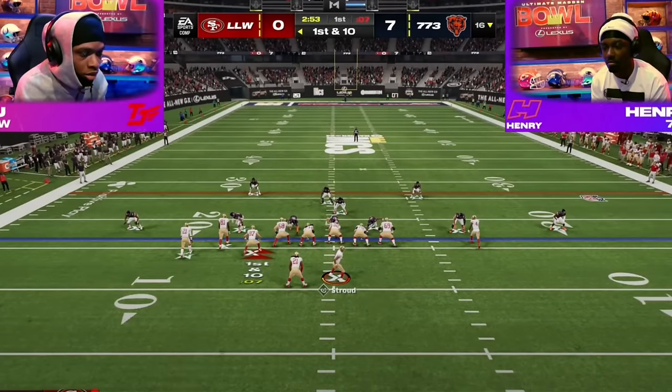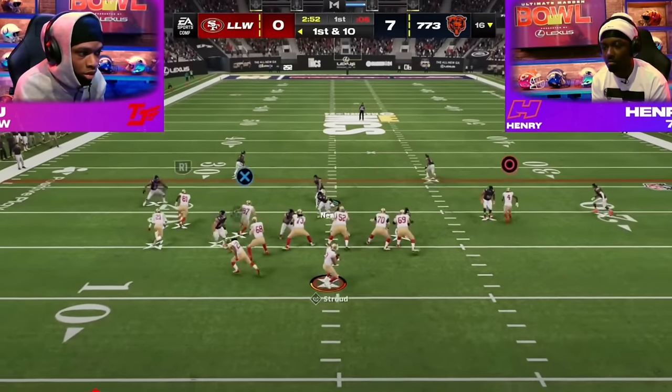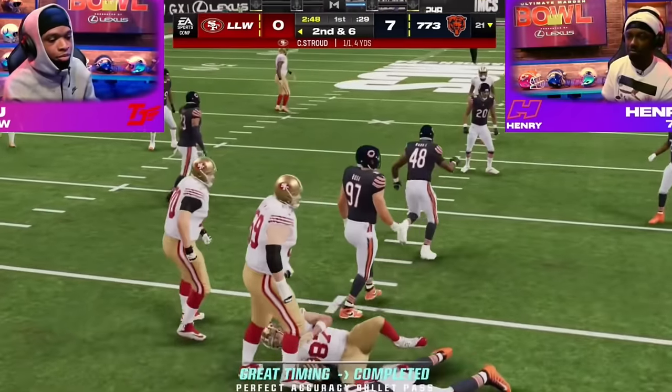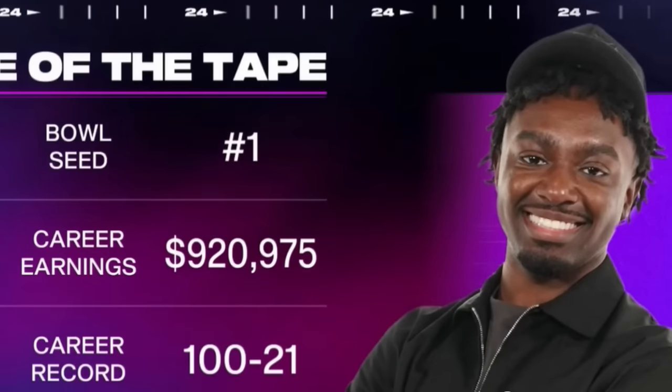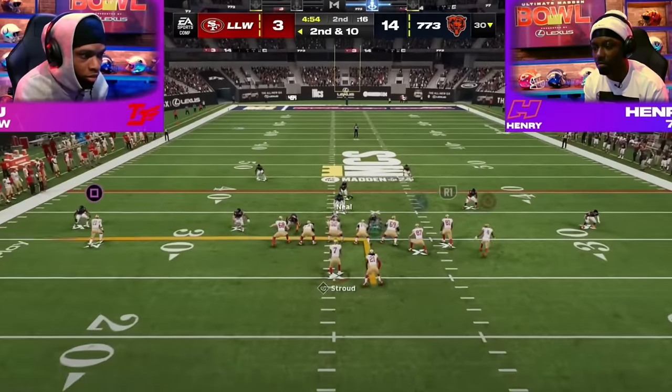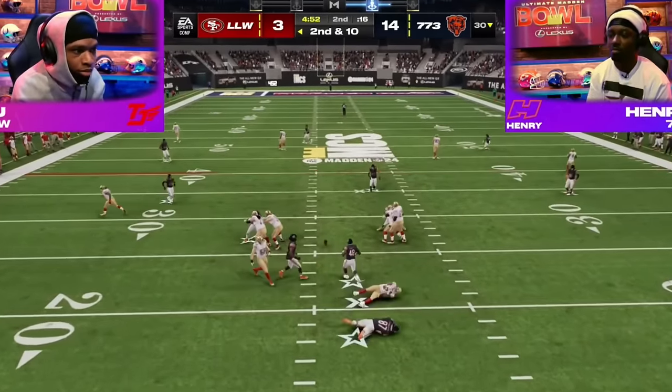And predictably, that's what everyone was using once again in the Madden Championship Series this past weekend during the Pro Bowl, except for one guy — Henry — who is widely considered to be the best Madden player in the world and has over $800,000 in career earnings. And he surprised everyone with a brand new shutdown defense that nobody knew about.